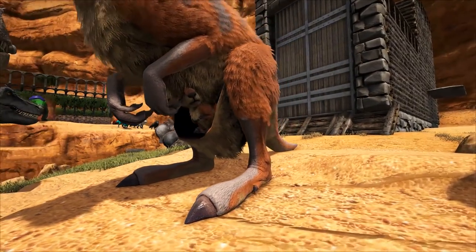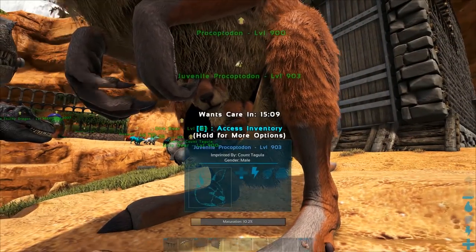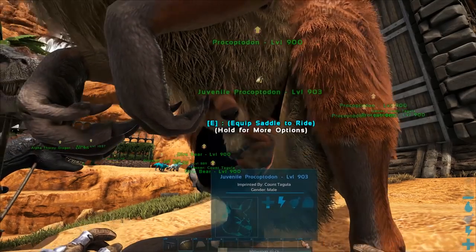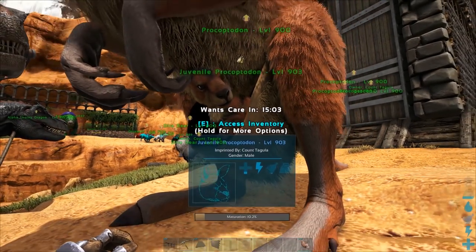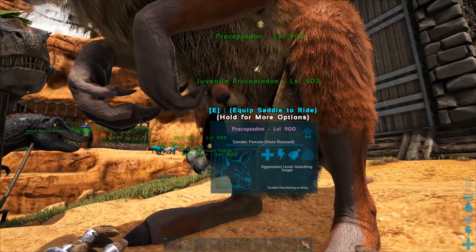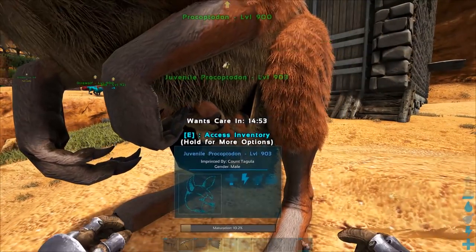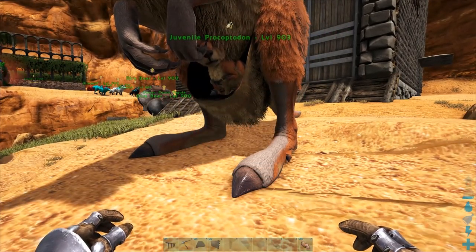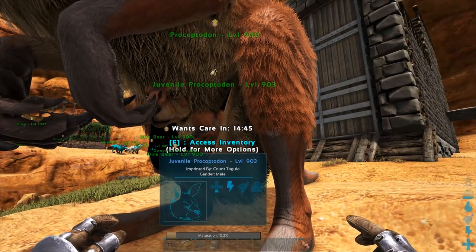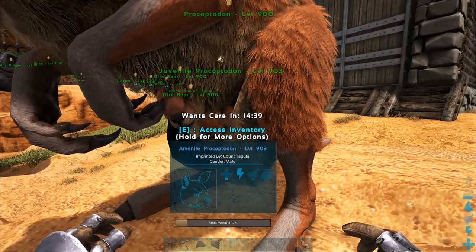So if you guys didn't know, you can actually put creatures inside the little pouches of the Procoptodons now, which is amazing. And what we're getting is an affinity bonus to things that we imprint when they are inside of the pouch, which is awesome. I believe you can only keep something in the pouch until it's an adolescent, and then you can't actually get it in the pouch anymore. So we should be able to get a decent affinity boost while it's inside the pouch — we've got like 14 minutes until that happens.